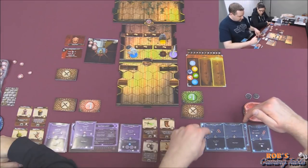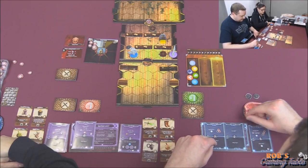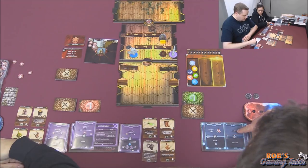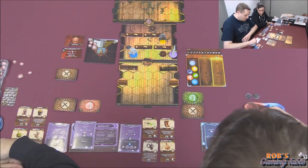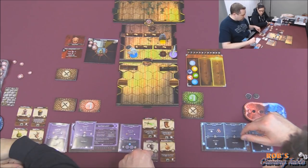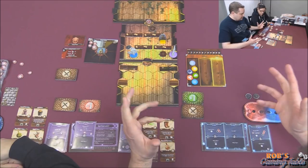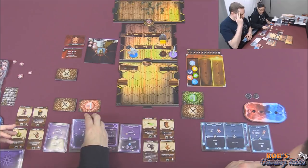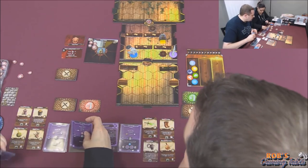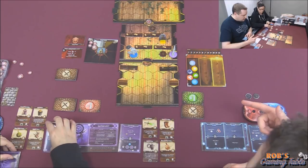I could go beside him and attack for two and pray. He needs two more, so with a good modifier I could kill him. Or I was planning on looting that gold first. He's an elite so it's a hit of five, and I'm at four health so I'm not going near him. Let's loot then.